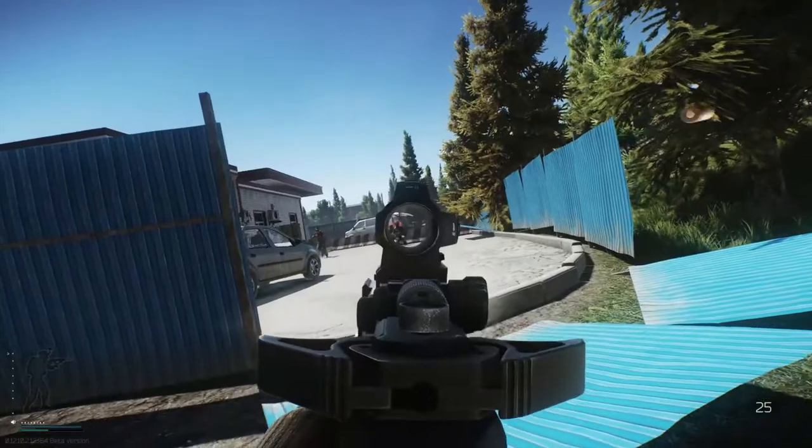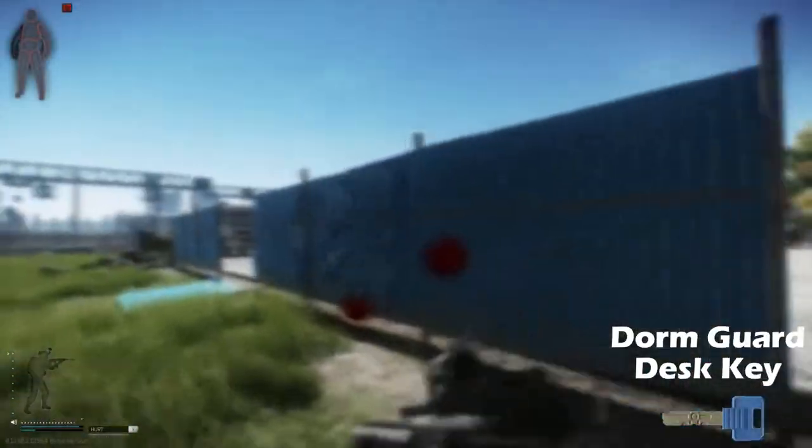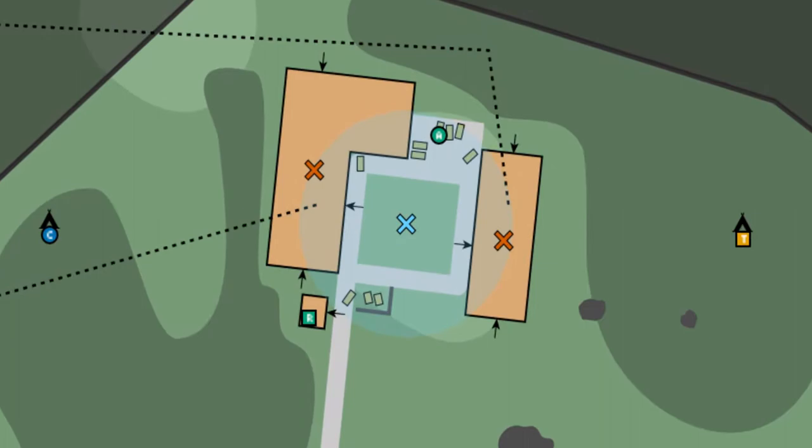Hey guys, welcome to the video. Today we're going to be looking at a key guide for the dorm guard desk key in Escape from Tarkov. This key unlocks a door to the two-story dorms on the map Customs.